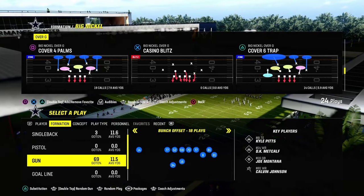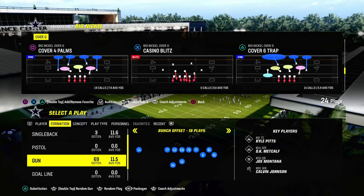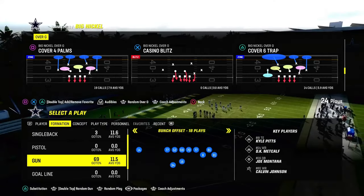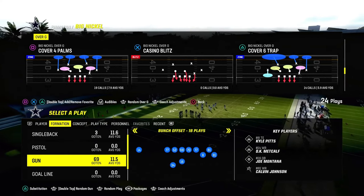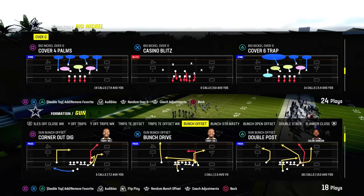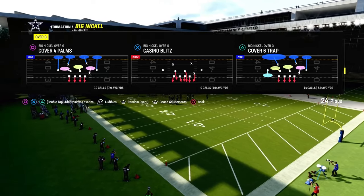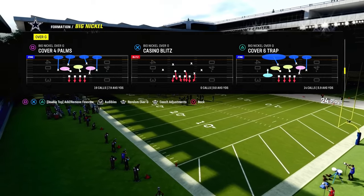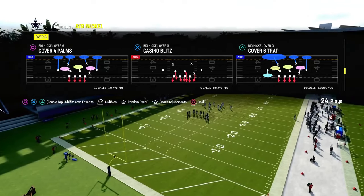Today's video, I'm going to show you the best way to play Mable Defense or Mable Coverage in Madden 24, and we're going to show this out of the Big Nickel Over G Defense. If you want to get my entire Big Nickel Offensive or Defensive eBook, make sure you join the Patreon. It's only $10 to become a Patreon member, and it's going to get you access to all of my Offensive and Defensive eBooks. Got a brand new Big Nickel Over G Guide in there for you guys. So if you're not a member yet, make sure you sign up. The link's going to be down below.